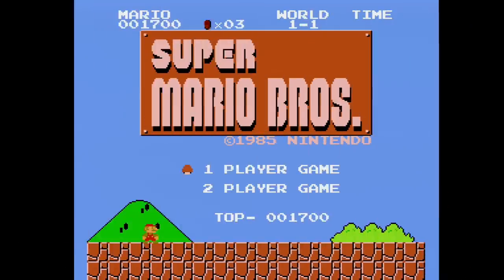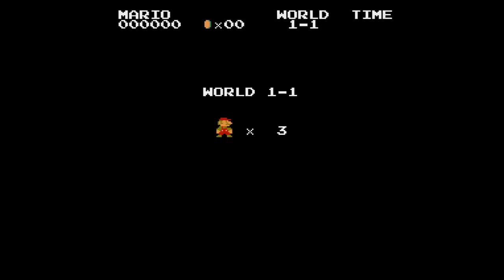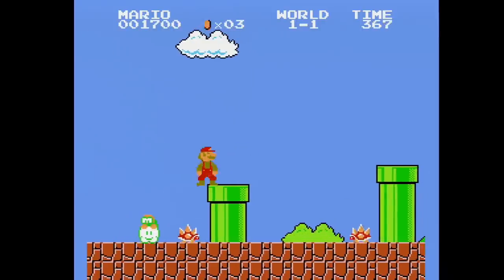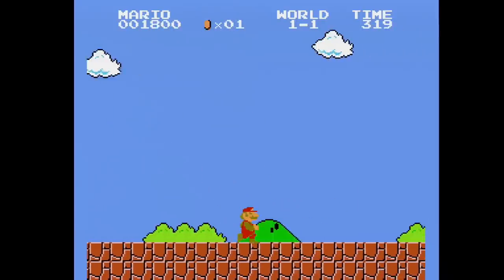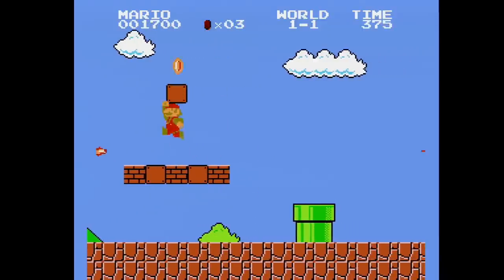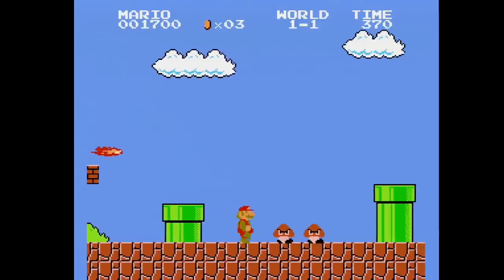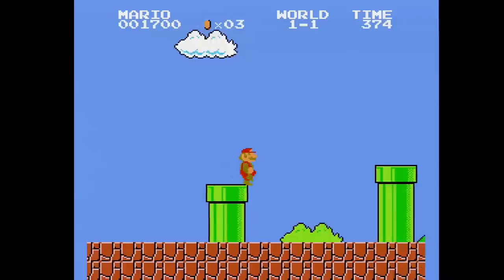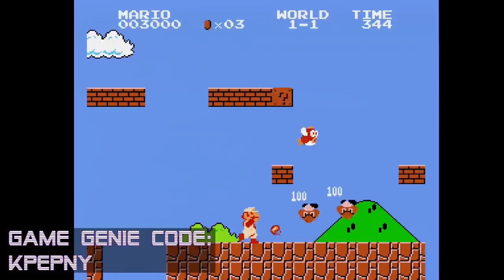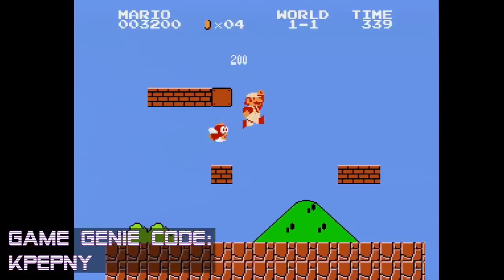And finally, as expected, Super Mario Bros. has a ton of Game Genie codes. I could probably do a video just on codes for this game, but I just picked out a few that I thought were the most silly. I first noticed that there were a lot of codes that add elements from later levels to level 1. These are simple changes, but I think they're worth messing around with. If you enter this code, Cheep Cheeps are added to stage 1-1 and it's exactly what you'd imagine.